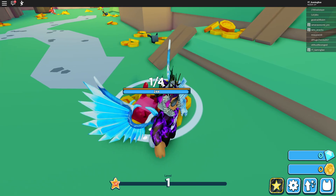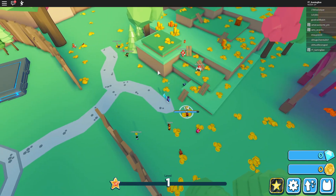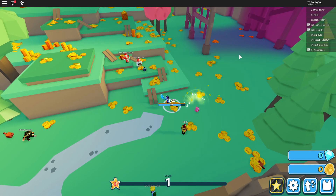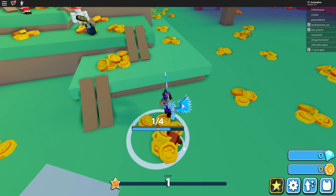It looks like we can get some pets. I think we might put a pet on the biggest one. Let's see if there's any other stuff. This is the upgrade menu — pretty nice. This is the pet thing. I'm just really excited; my commentary is terrible because I'm so excited.